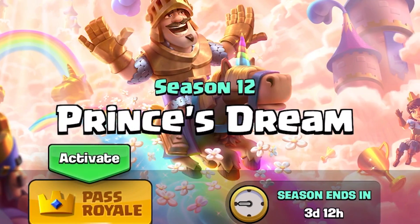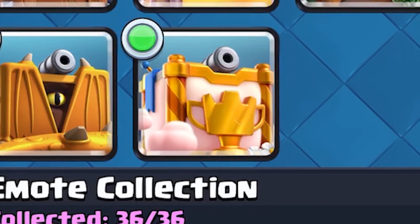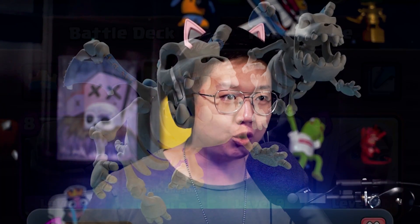We have the Prince's Dream: new emotes, arena, tower skins, and the new skeleton dragons, as well as some balancing juice that we can't talk about in this video. It's an orange juice. Welcome to season 12, where we have the Prince's Dream.